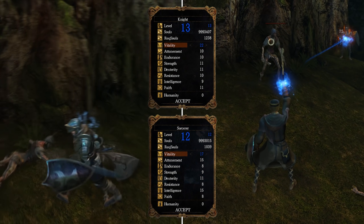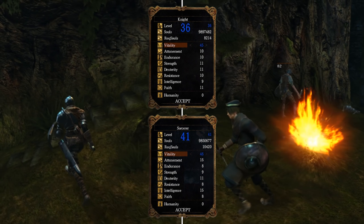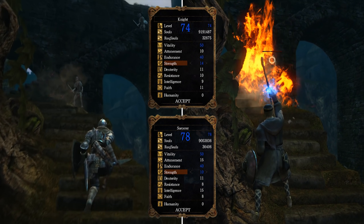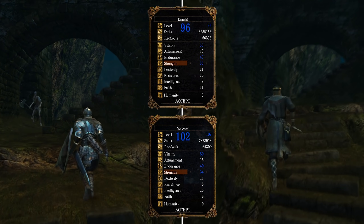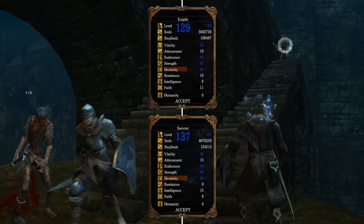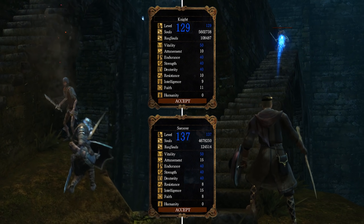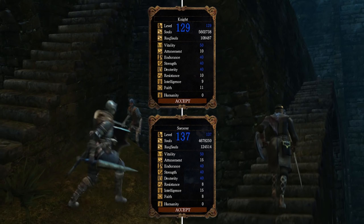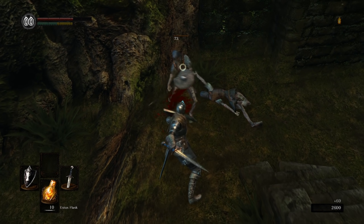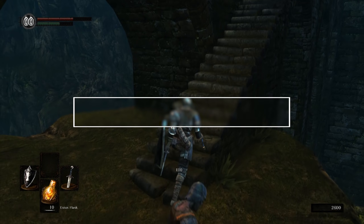The Knight and the Sorcerer class can both opt for the same melee build: 50 Vitality, 40 Endurance, 40 Strength and 40 Dexterity. The Knight is fully leveled by soul level 129, while a Sorcerer needs to reach soul level 137 because of the differences in their base stats. That's the first class category: melee builds.